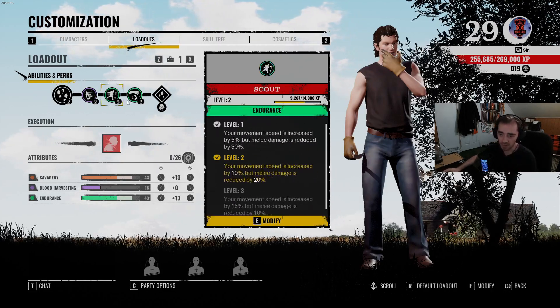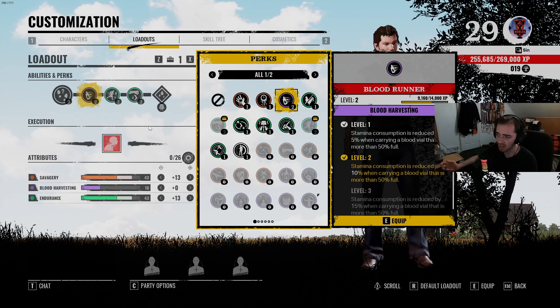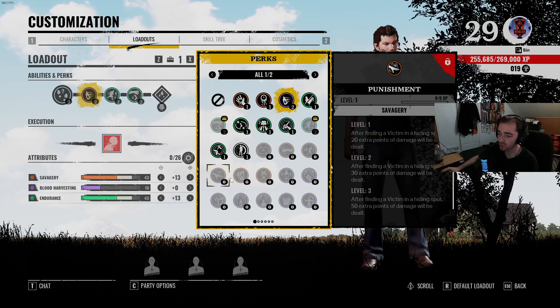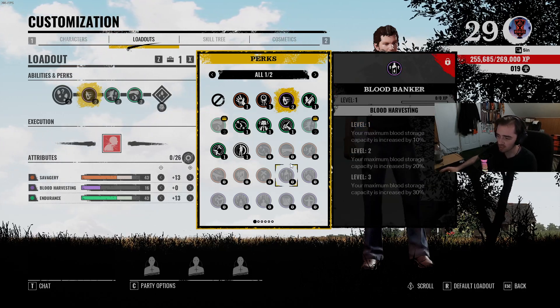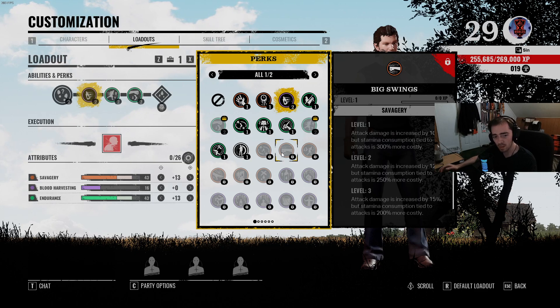I think the perks are the biggest thing. There's an alternative build you could possibly run — like a full Savagery build — but with that full Savagery build, you're probably going to run out of stamina pretty easily. So that's the only real difference, and that's the only downside.